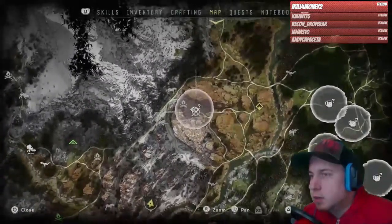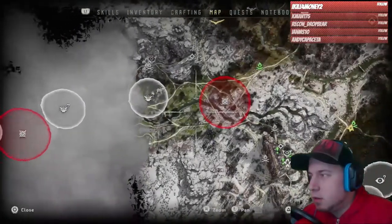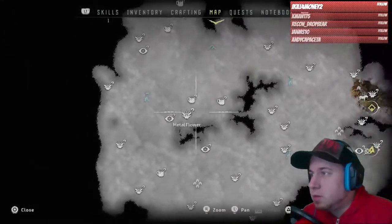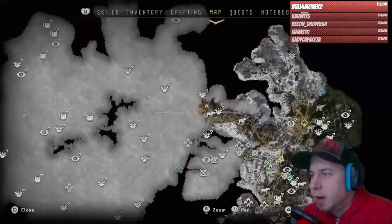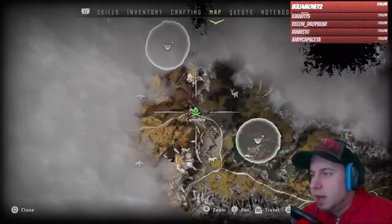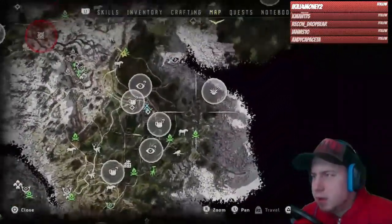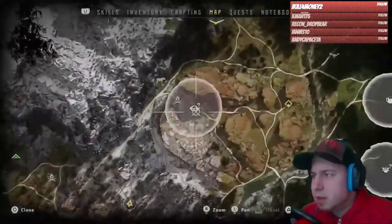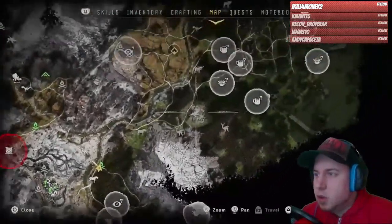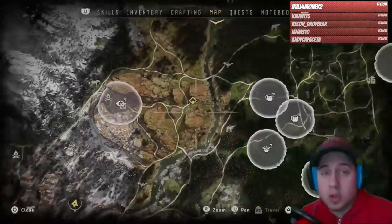So we're going to keep doing the mission we were doing. After that we can do the corrupted thing — I actually need to do that. On my spare time I went exploring a bit. I guess I'm not the right level to do it yet. It gives me the entire map, which is pretty cool. I went up to the gate right here and I need to clear two corrupt zones — the X's on the map. I already did one when I got out of the Nora gated place. We'll keep going for the mission right now and then maybe go do that after.